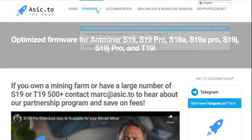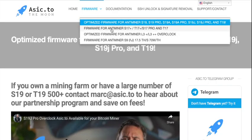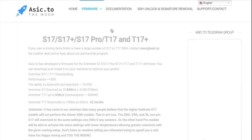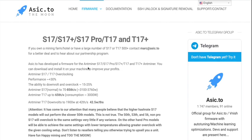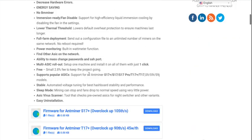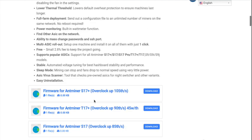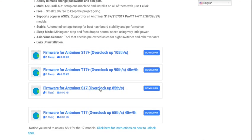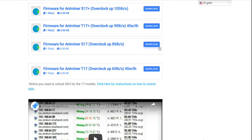That confusion brings me to asic.to. I had high hopes — not going to lie, love the videos, it was pretty easy to move along through. Went to the firmware page, selected my S17, pretty straightforward, scrolled down, figured out we just need the S17 because I want to overclock to 85 — who doesn't? Click on the download and we're good to go.